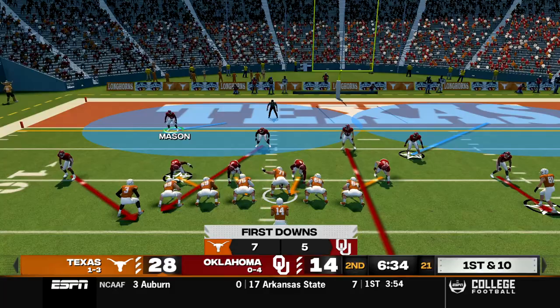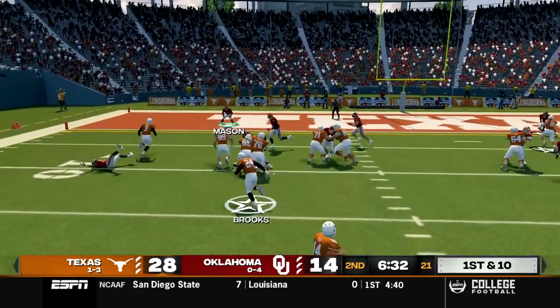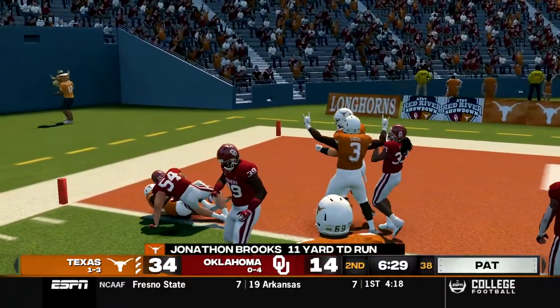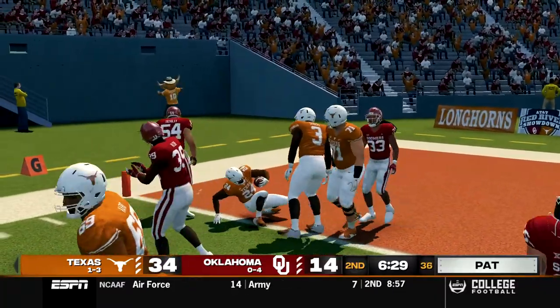First and ten with six and a half minutes to go in the half. Wright in pistol takes the snap, hands off to Brooks to the outside. Brooks has some okay blocking, fights his way into the end zone. Touchdown Texas, making it 35 to 14.